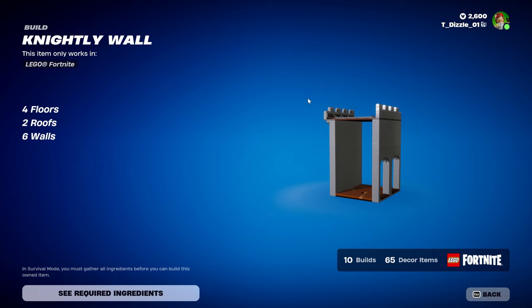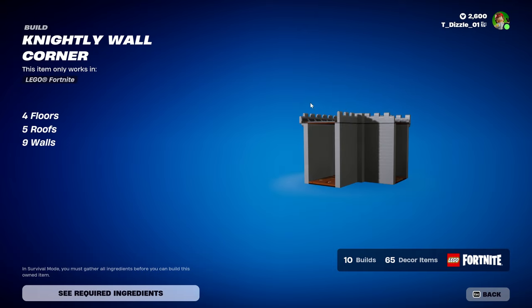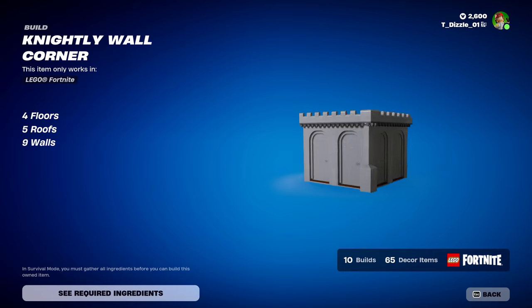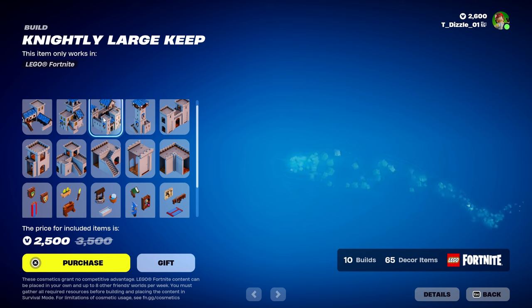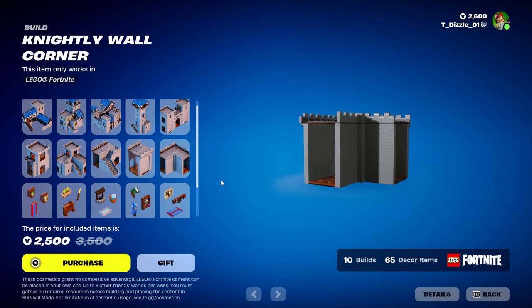In the Nightly Wall, we have 4 floors, 2 roofs, and 6 walls. In the last build, we're getting Nightly Wall Corner — 4 floors, 3 roofs, and 9 walls. So it looks like they're taking some of these as part of the builds that you can combine to make things, or just use these individually and you can kind of make your own.